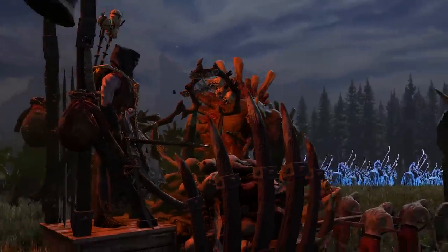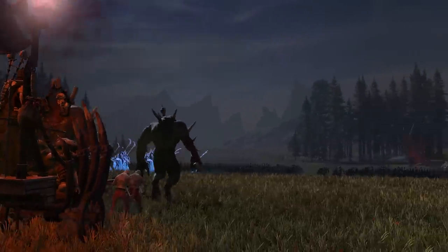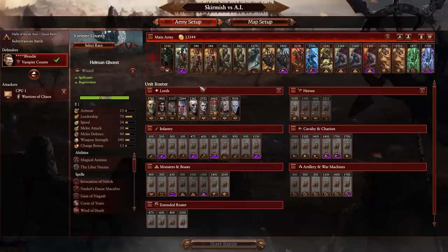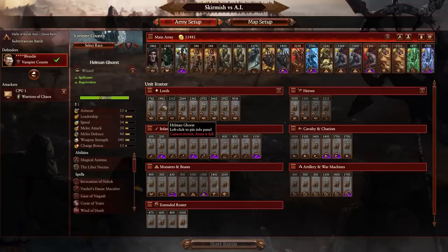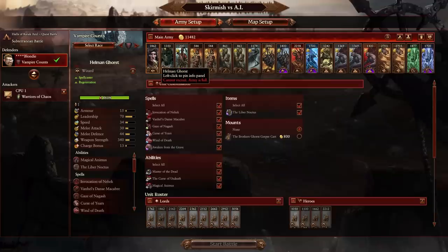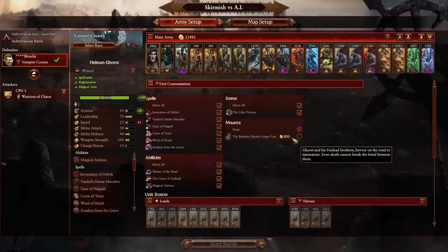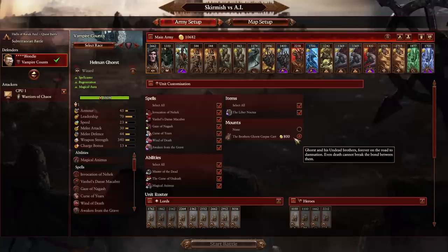On the subject of hit points, Helmungorst has been getting quite a terrifying amount of mileage from his corpse cards, meaning we've had to rein in his HP as he has been nigh on par with a zombie dragon riding lord. As well as this, when playing as Helmungorst in multiplayer, the cost of his corpse card addition has increased from 200 gold to 800.